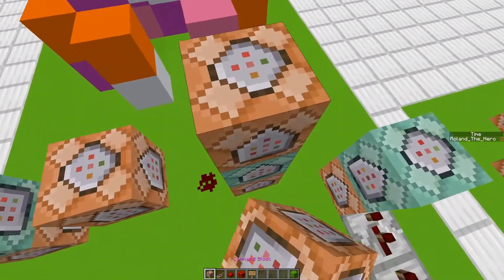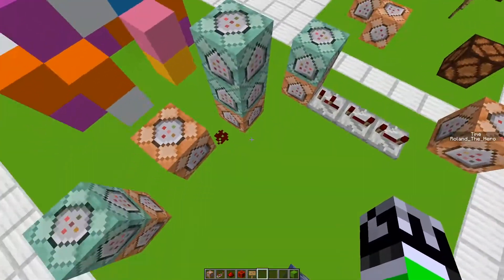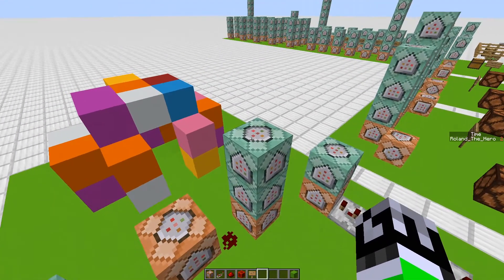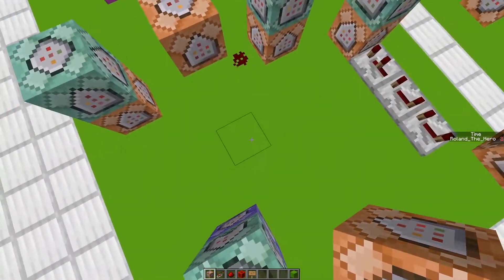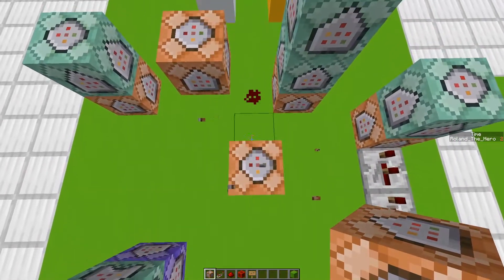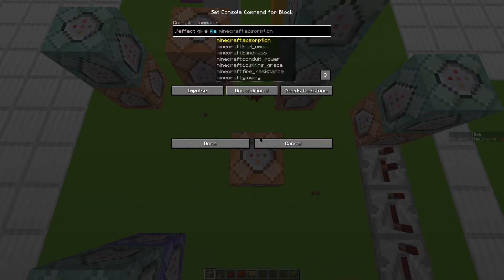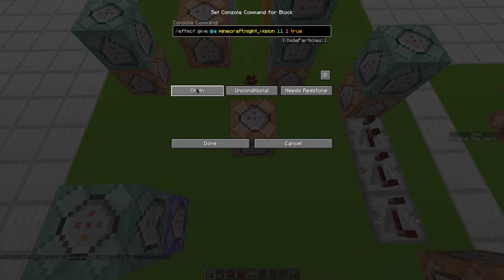Now when it's night time we'll use night vision to imitate daytime, so it'll look like day. To do that we'll make some new command blocks which will continually give us night vision while night lasts. We'll do slash effect give all players night vision, and we'll set seconds to eleven — because if we have it lower than ten seconds it'll start flashing. So eleven so it doesn't flash, amplifier one, and hide particles true because we don't want to see particles. We'll set that to repeat, always active.